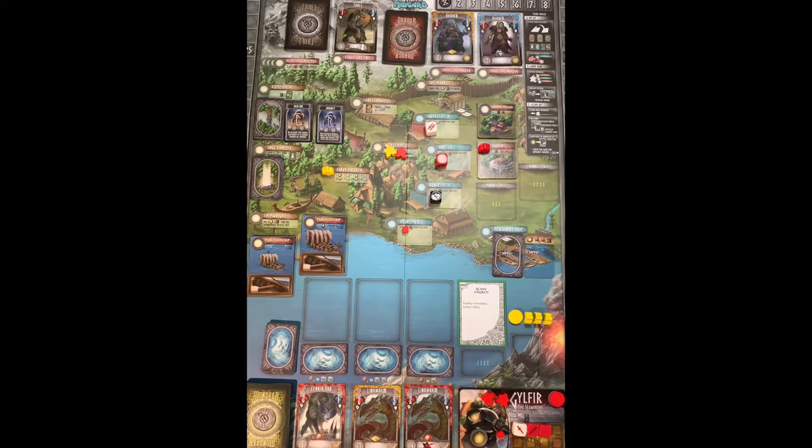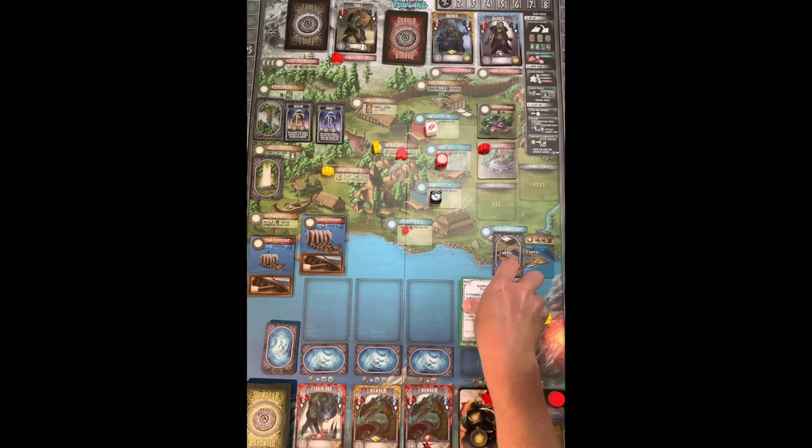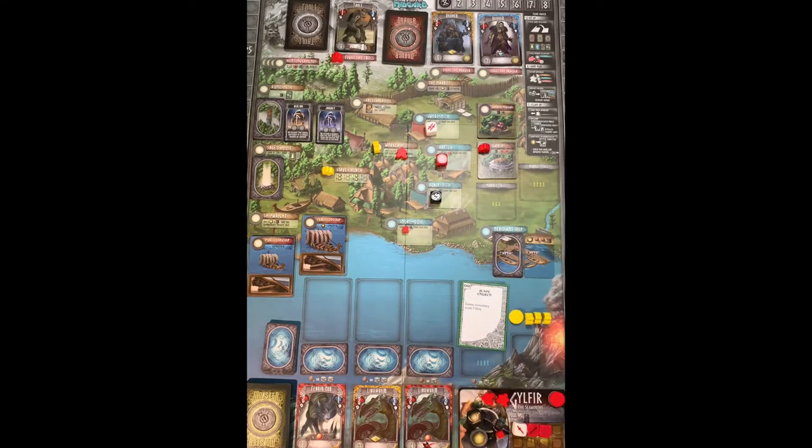I need some red dice but I also want to fight the troll, so I go secure the troll fighting spot. Now the AI draws again — it's going to the worker huts, paying five coins to immediately hire an extra worker. The rules say if this dummy player has no more meeples to gain, remove the worker hut card from the game, so that card is now permanently removed.